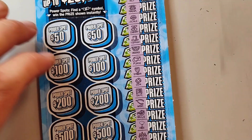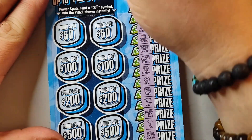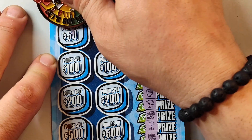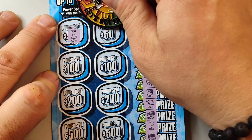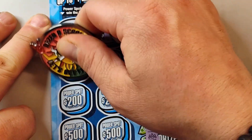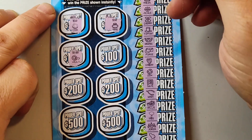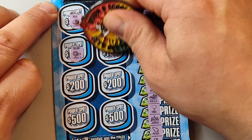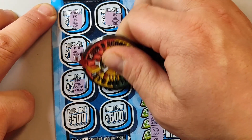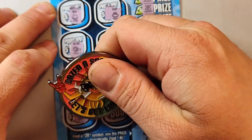Dang it man, we didn't get it there. All right, well let's check our bonus power spots. Floating dollar bill. Coin. A ring. I've hit the 50 and the 500 before — I've never hit the 1 or the 200. I've never won 200 on this ticket before actually. Car. A chest. Last two chances. That one always gets me.